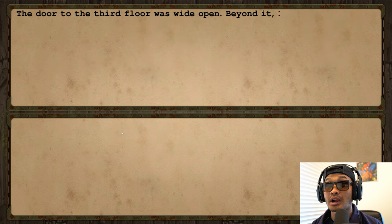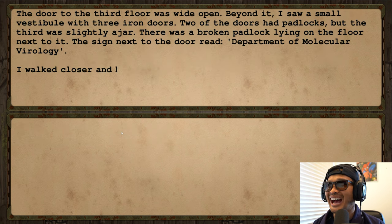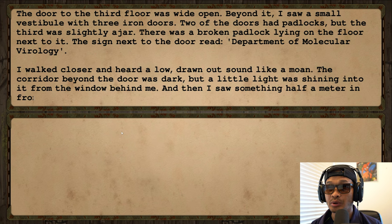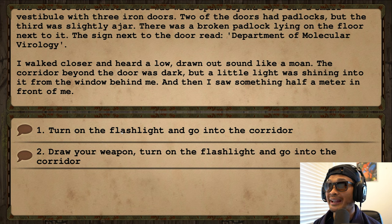Let's go up to the third floor. The door was wide open — beyond it I saw a small vestibule with three iron doors. Two doors had padlocks but the third was slightly ajar, with a broken padlock lying on the floor. The sign next to the door read: Department of Molecular Virology. I walked closer and heard a low, drawn-out sound like a moan.